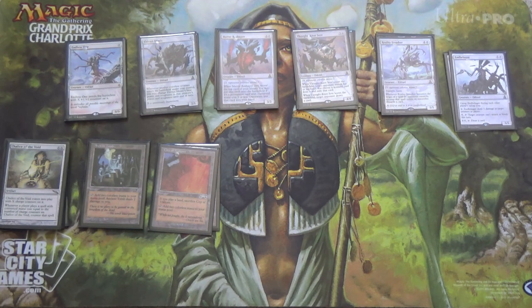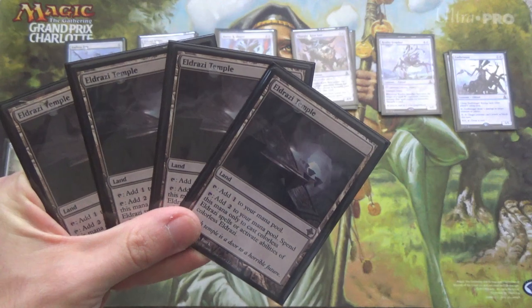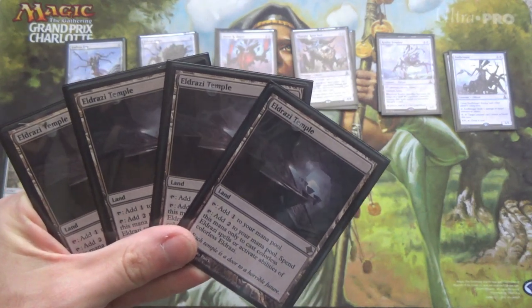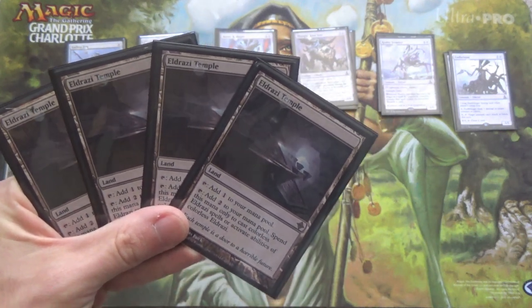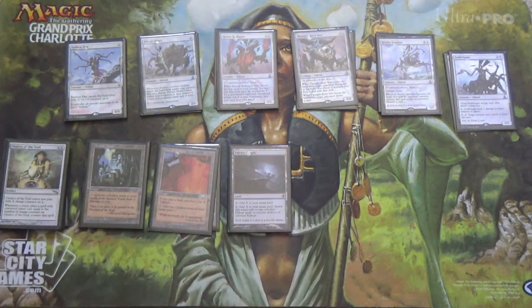Because we're Eldrazi, we have four Eldrazi Temple. It's actually 2 mana most of the time — 2 mana to cast colorless Eldrazi, or activate abilities of colorless Eldrazi. So you can use it on Endbringer if you have to. That's nice.